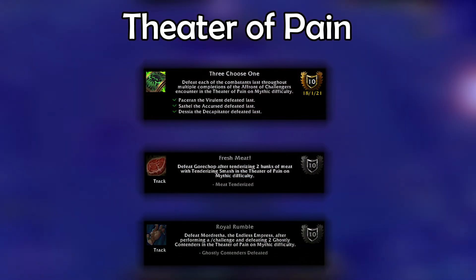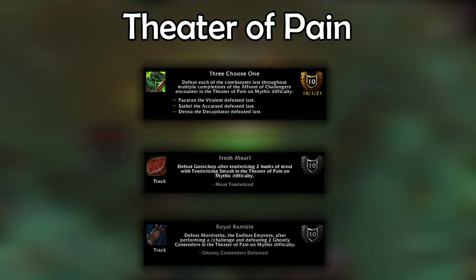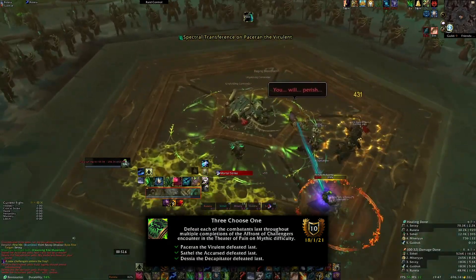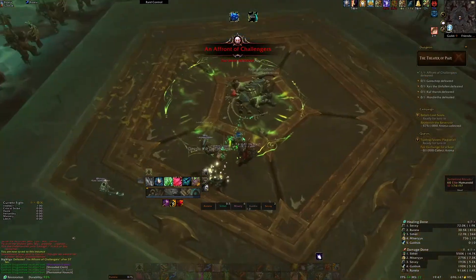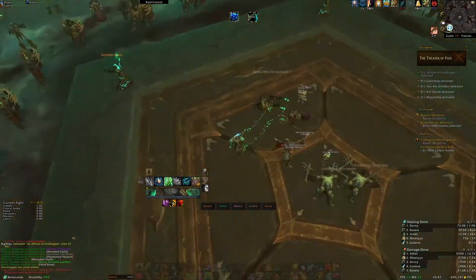Next, we're going to Maldraxxus to Theatre of Pain. There's no special requirements here — everyone should be able to do these achievements with ease. The first achievement, Three Chose One, is really simple. It needs to be completed on one character, but requires you kill the boss three times, each time killing a different combatant last. You might have this one already just by chance.